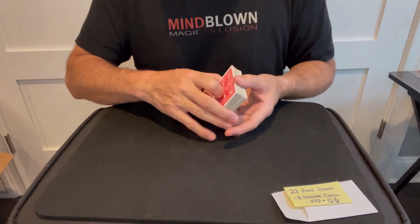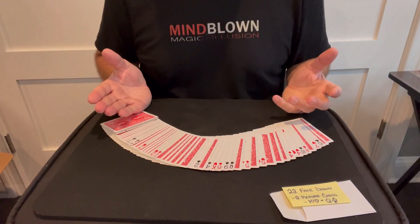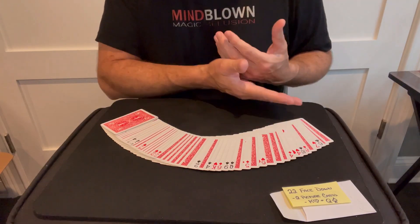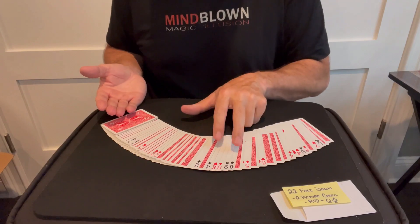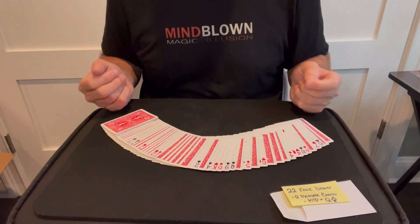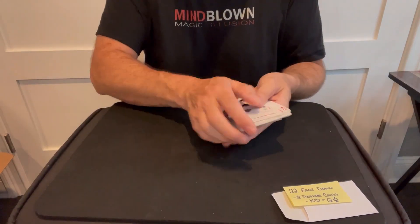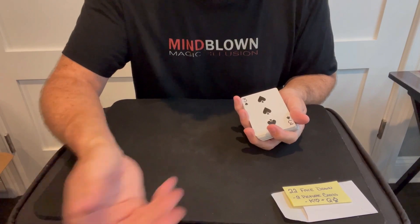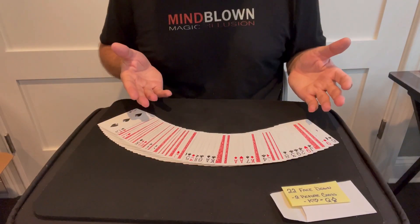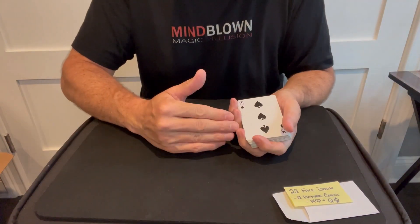One final note: after all the shuffling, spread the cards out to show they're really mixed up — but what you're actually doing is checking to see which side is face up. At a quick glance I can see the two picture cards I predicted are face up, and I don't want them face up, I want them face down. So I'll just flip the entire deck over and say 'let's count how many are face down.' If they're already face down when you spread them, just scoop the deck up as is and show that side as face down.